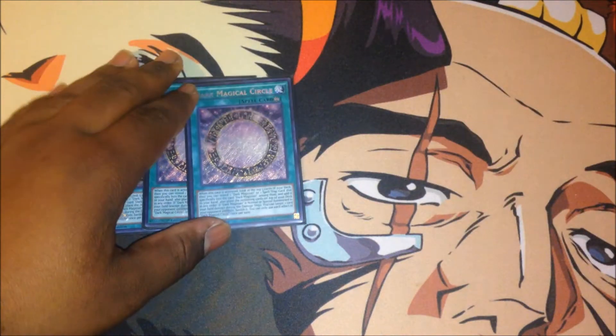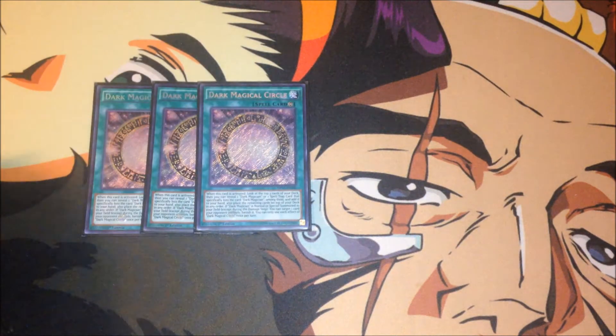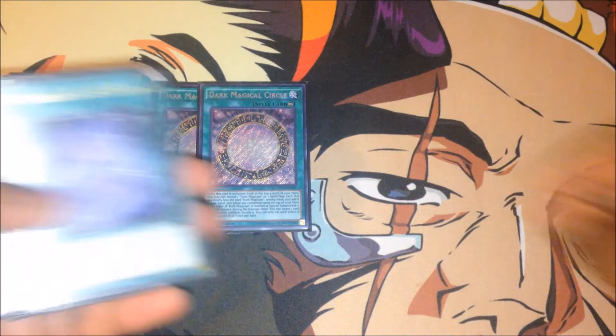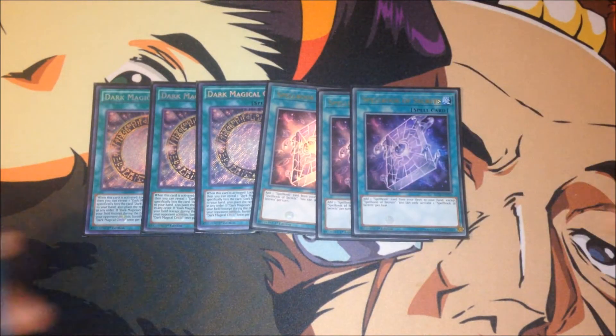That rounds up the monster lineup — pretty small. Continuing on to the spells: playing Triple Dark Magical Circle, pretty standard. It banishes a face-up card your opponent controls when you normal or special summon a Dark Magician from the field, and also lets you look at the top three cards of your deck, which is really nice.